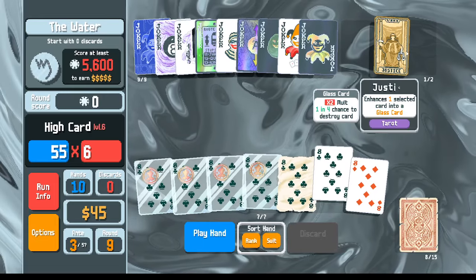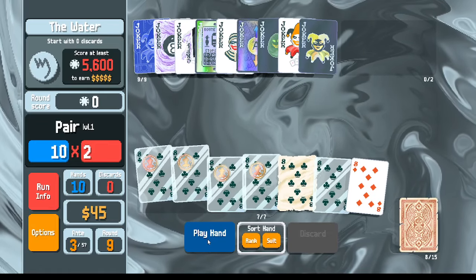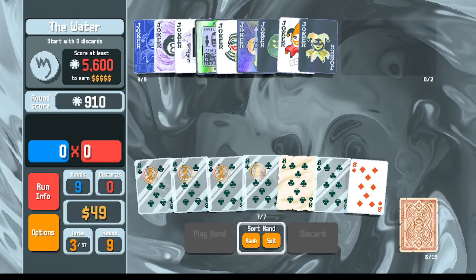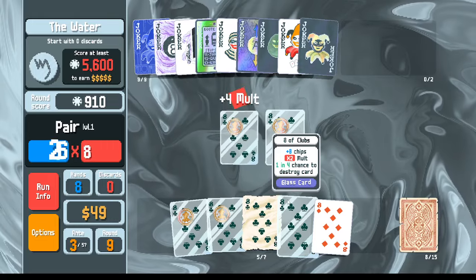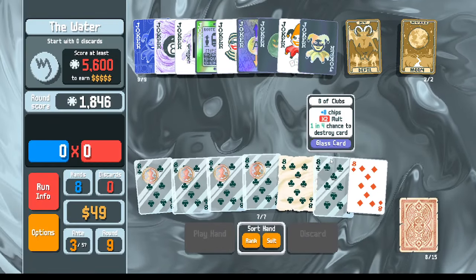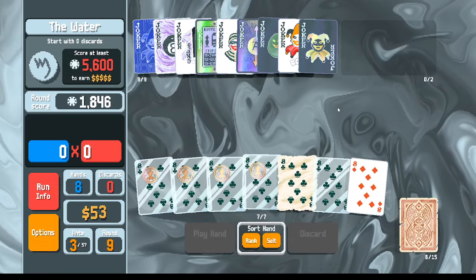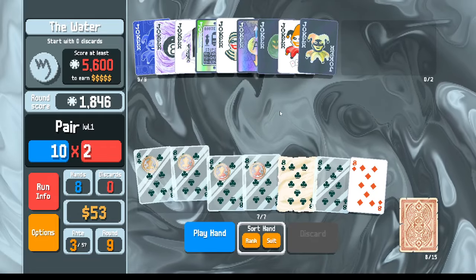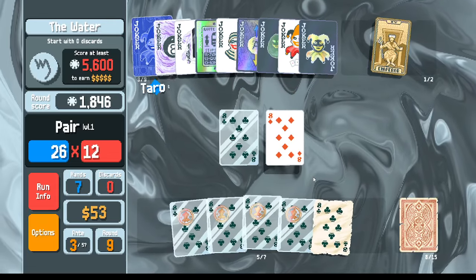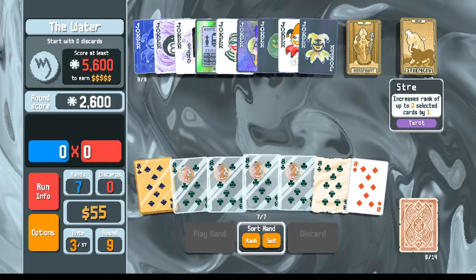Re-rolling again, we get another negative, plus a zany joker for a skip. Re-rolling four times, then in the celestial pack - finally, after all that, we find another pluto card. We sell the uranus we just bought, move blueprint on the burglar, then back onto the eight ball. Before doing anything, I make another glass card. We play as many pairs of glass cards as possible. We don't really need the devil anymore. I'm going to play this glass card now - it's time for that one to break.